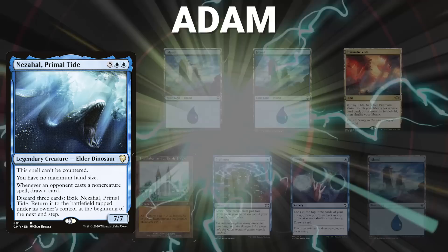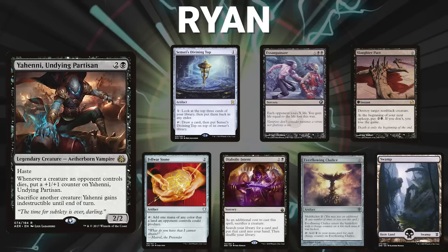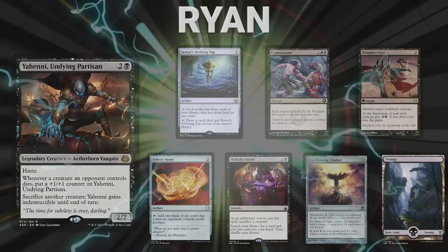Next we have Adam bringing back Nezahal, Primal Tide. His opening hand contains 2 Islands, Prismatic Vista, the Tabernacle at Pendrell Vale, Brainstorm, Ponder, and his London Mulligan is an Island. After that we have Ryan returning with Yeheni, Undying Partisan. His opening hand contains a Sensei's Divining Top, Exsanguinate, Slaughter Pact, Felwar Stone, Diabolic Intent, Everflowing Chalice, and a Swamp.